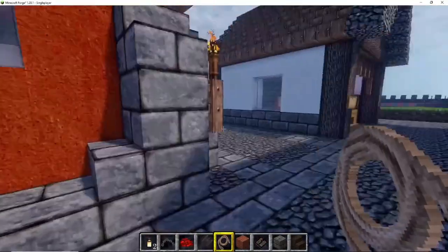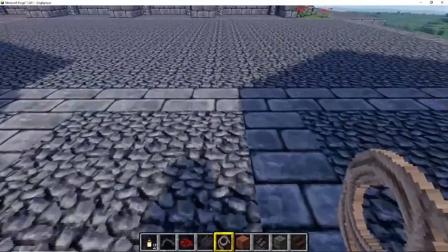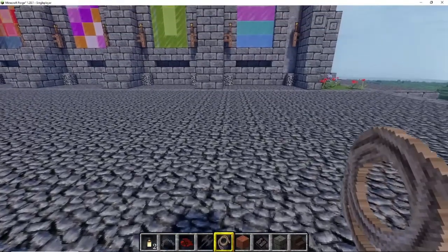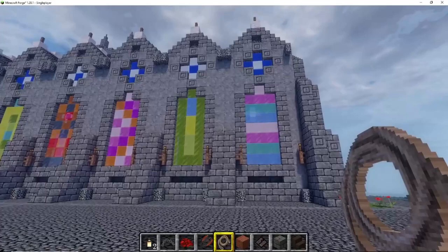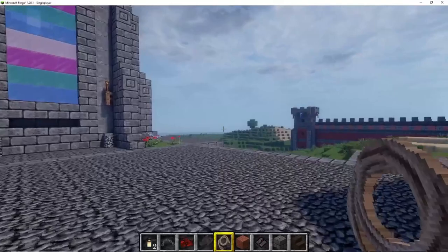This build is becoming much bigger and much more complicated. Here we are — introducing my cathedral. I tried to make all the windows a different kind of pattern and different colored windows because I didn't want to put the same glass in.